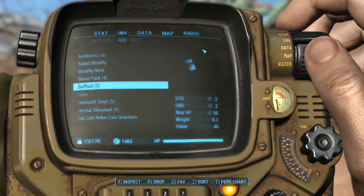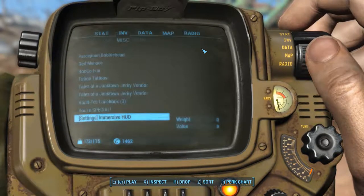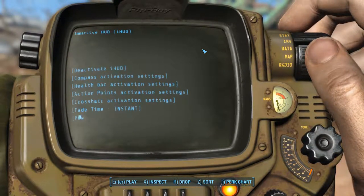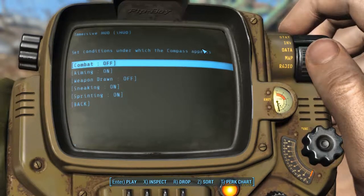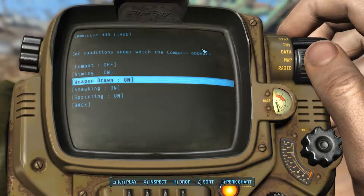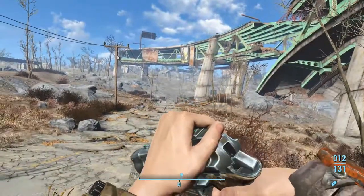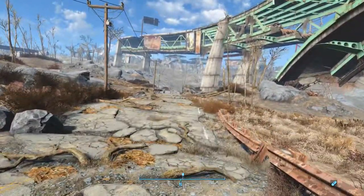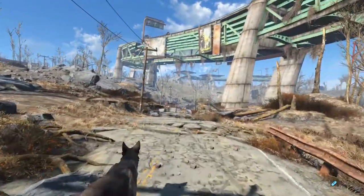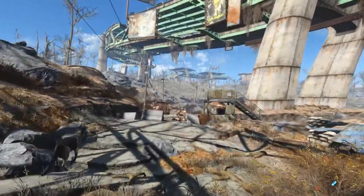Some more bottles here which I'll grab happily. At Sanctuary I'm going to do some upgrading for the new rifle — need to put the scope on it. The compass should be visible. This gives me an opportunity to show how this mod works. In the misc settings at the bottom we have settings for immersive HUD. Let's go to the compass and while the weapon is drawn I want a compass there — and I set it to disappear immediately.